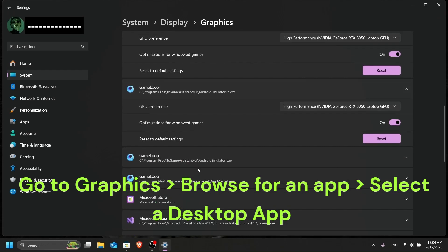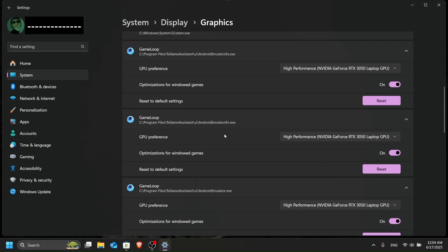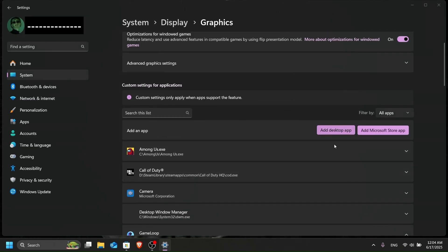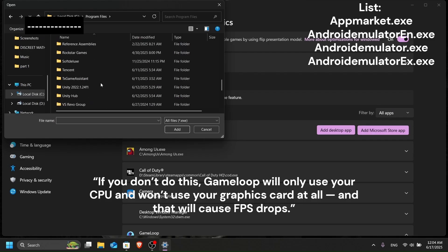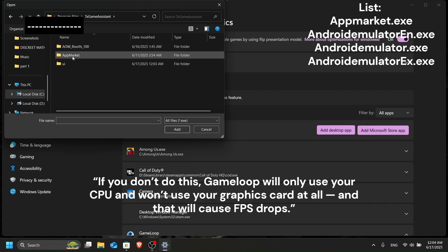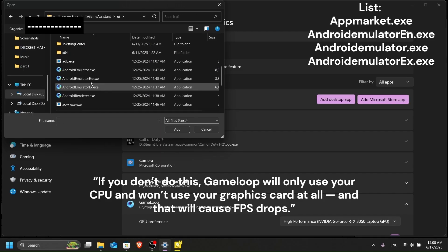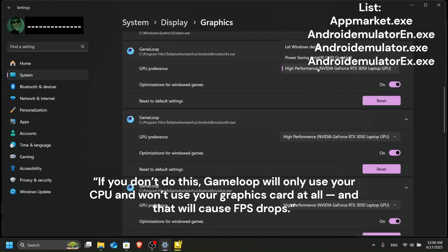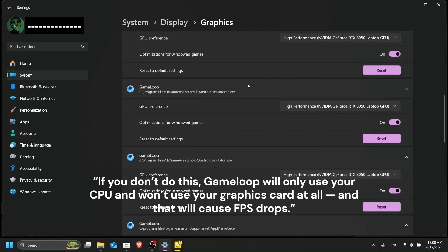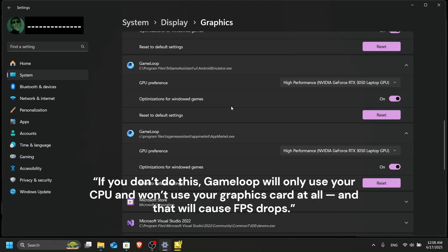Add these four applications to your graphics settings and set them to High Performance. To find them, click 'Add desktop app', then go to Drive C, Program Files, then the TxGameAssistant folder. Add AppMarket from there. After that, go to the UI folder and add those three executables as well. Once added, set all of them to High Performance. This ensures the game uses your GPU.